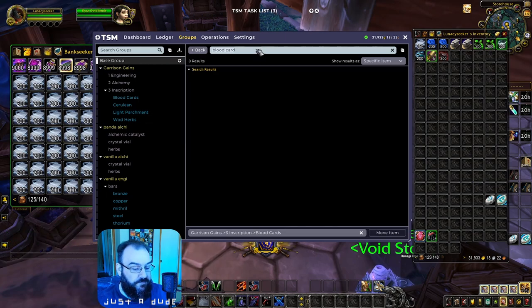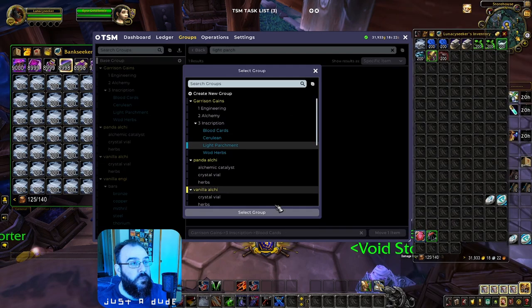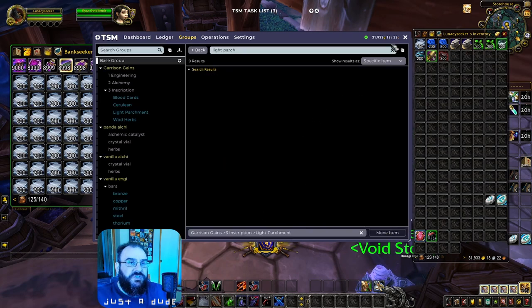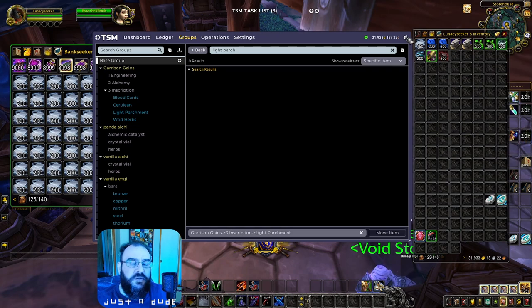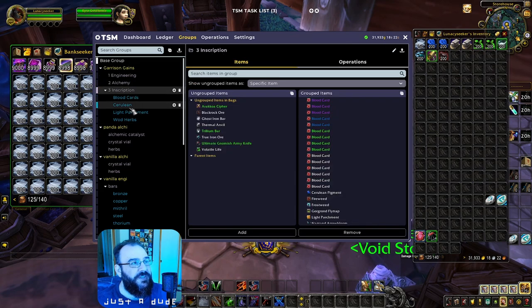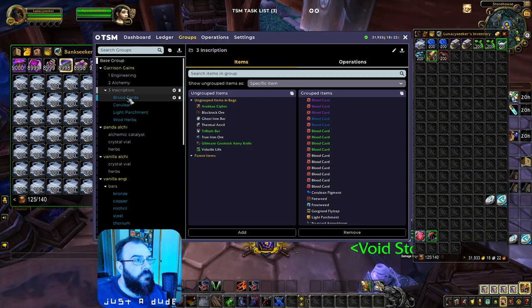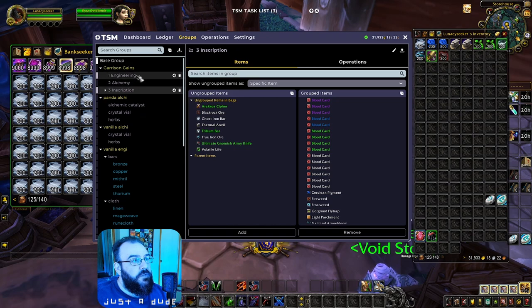Add Light Parchment into its own group as well. That's all you need to do to set up your Inscription grouping for Warlords of Draenor — it's really not hard. Now we need to set up Engineering.